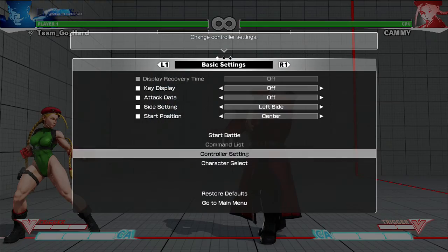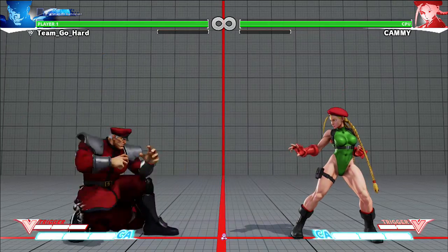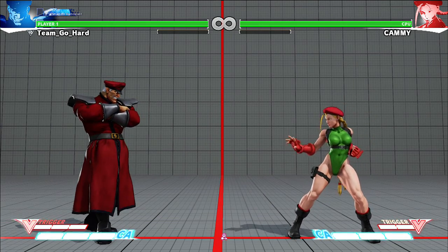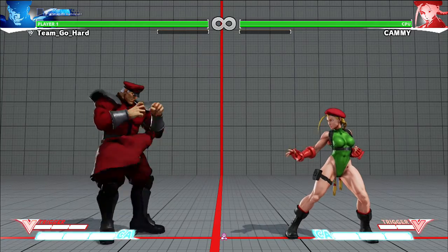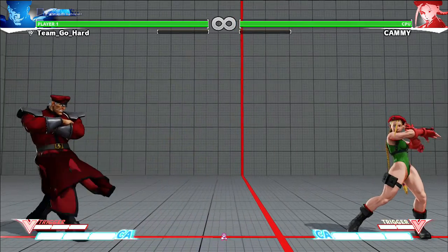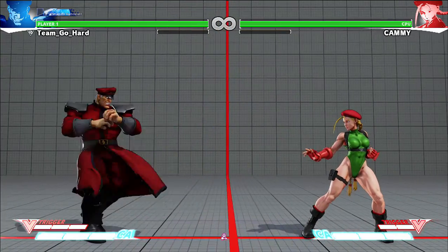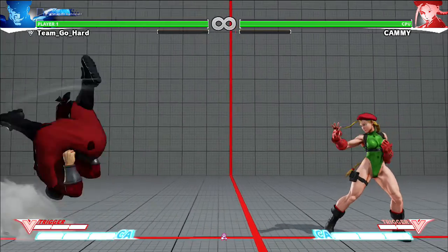The command list isn't available - how am I supposed to know the 'whoosh' thing? He has a fireball but not really - it's like a Yoga Flame, not a wave dash. It's like a fire thing that comes off the ground and you can combo with it. That thing right there is charge back forward plus punch - the bigger one.